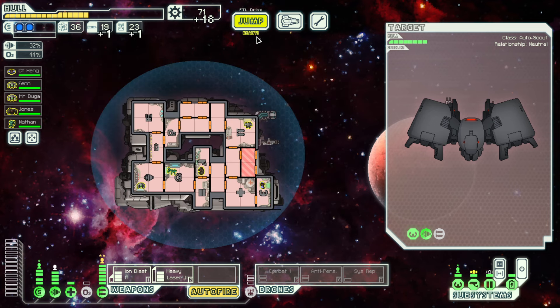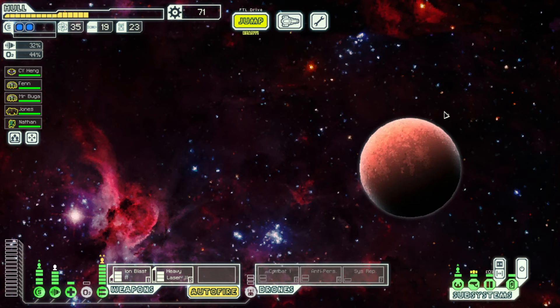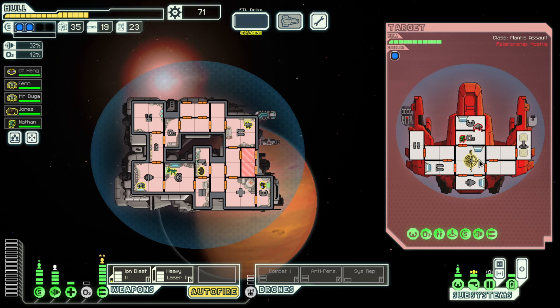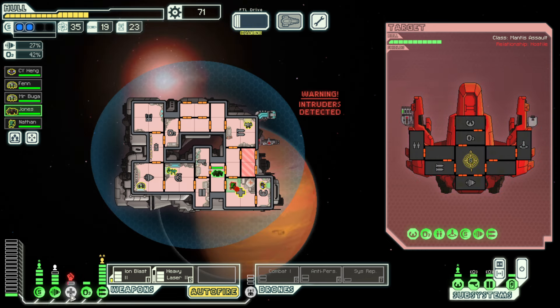I attempted to download the ship's data stores in anticipation of fighting them — it worked. I aid the civilian ship. My O2 is offline — I think I did that on purpose. Bap bap on the weapons — one miss but we still crushed them.